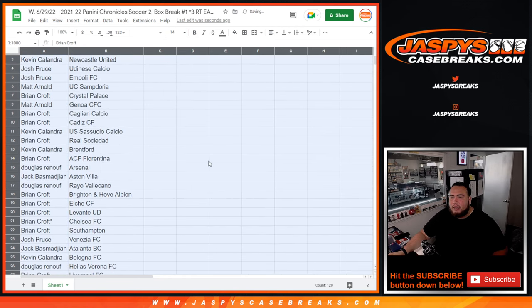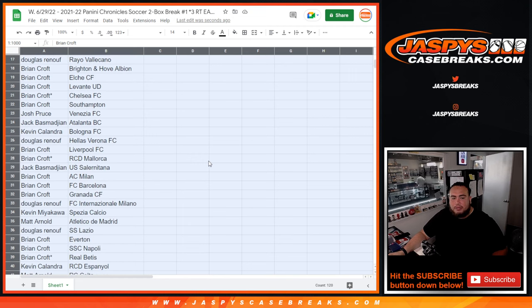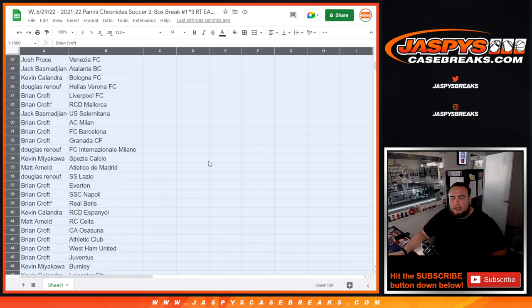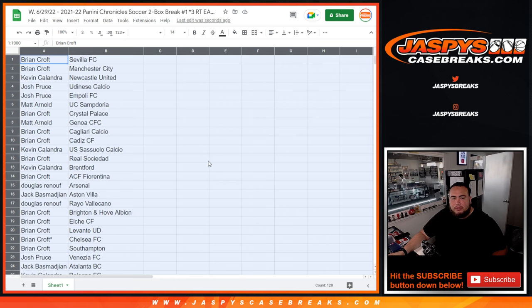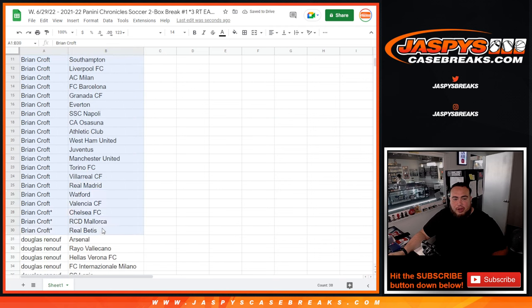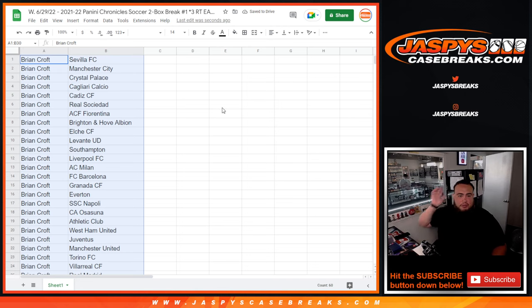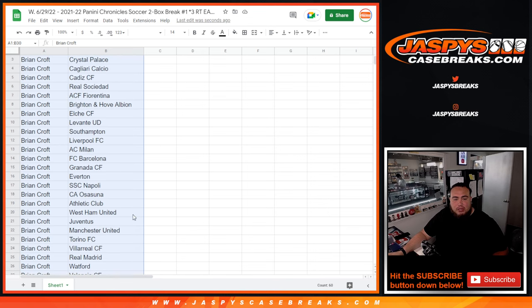I'll quickly just scroll down so you can see it as-is, and then I'll alphabetize it by customer name so you can see what teams you got. Obviously I'm not a big soccer guy, but there are some very popular teams depending on the league. For Brian Croft, these are all your clubs: Sevilla FC, Manchester, Crystal Palace, AC Milan, Liverpool FC, Barcelona, Everton, Juventus, Real Madrid, Manchester United — a lot of good clubs.